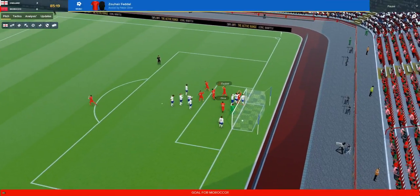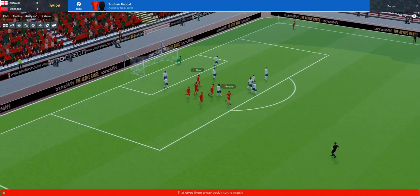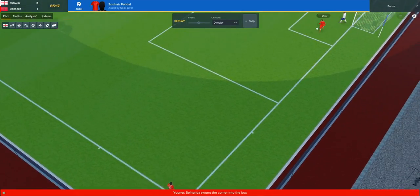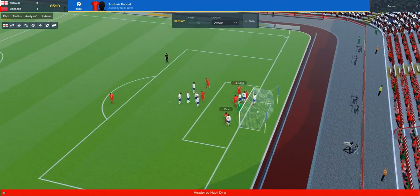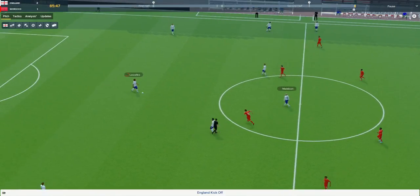A corner for Morocco - it bounces about and it's gone in! Fadal has scored. We're probably going to throw this away from here. He flicked on at the near post then Fadal managed to screw it past three England players at the back post - that's pretty embarrassing, really.